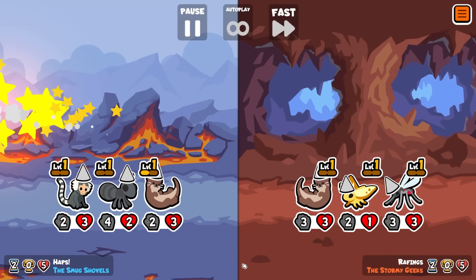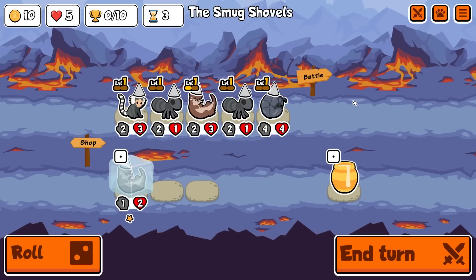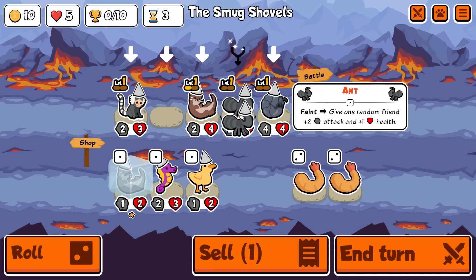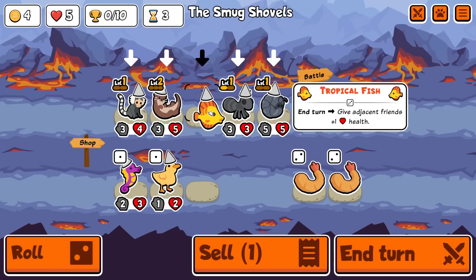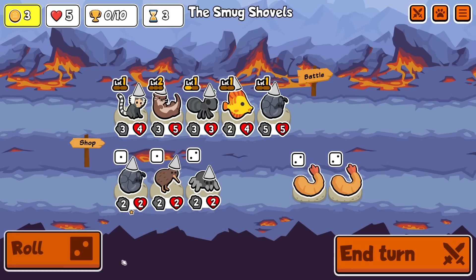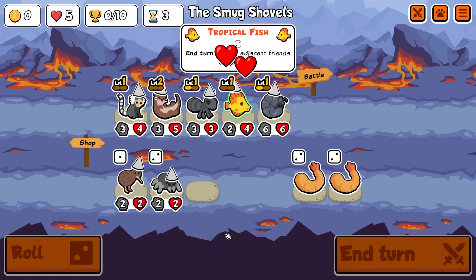Okay, shame that we lost that there but we've got enough here to draw. As I said, it doesn't really matter - if we win, obviously we get the trophy. Let's combine these and we buy this into Tropical Fish, bring it in. As we're stacking we'll probably stack these for now. Let's roll.